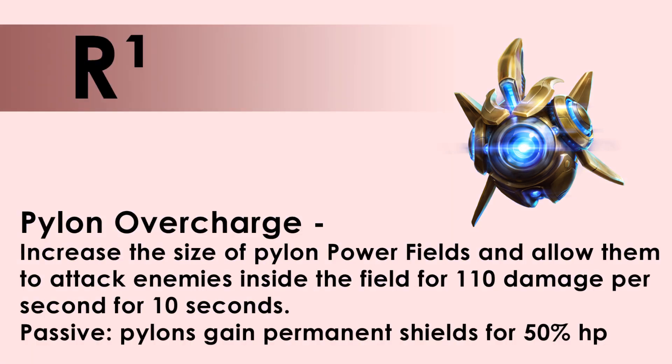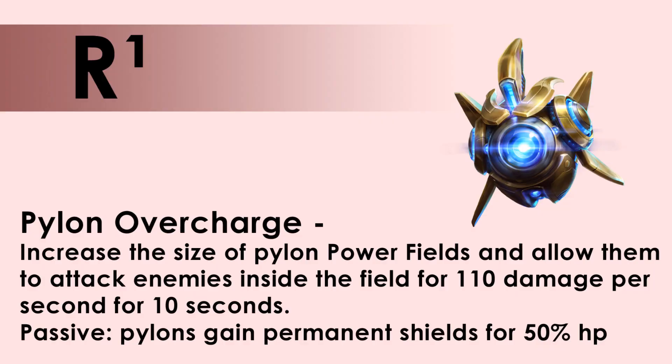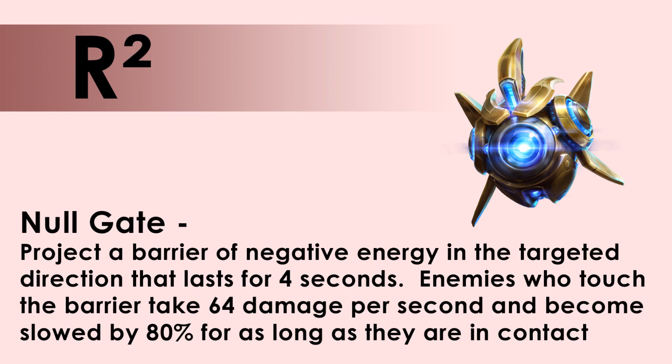Your first heroic ability option is called Pylon Overcharge. It increases the size of your power fields and allows them to attack enemies within them for 110 damage per second for 10 seconds. As a passive, all your pylons also gain a permanent shield equal to 50% of their maximum health.